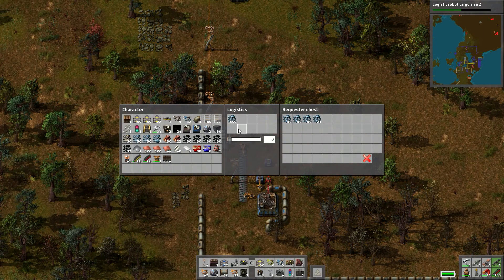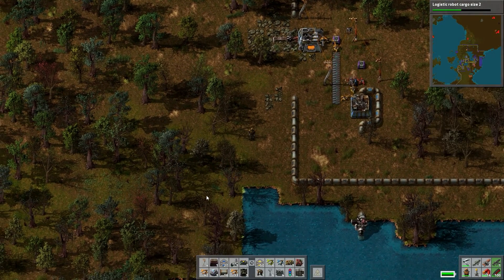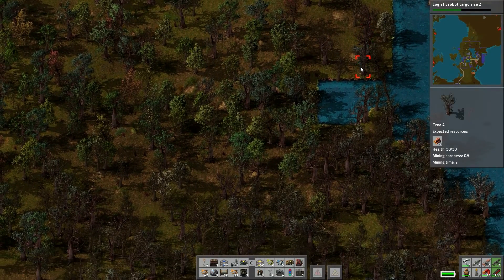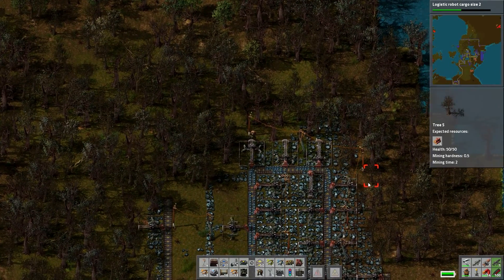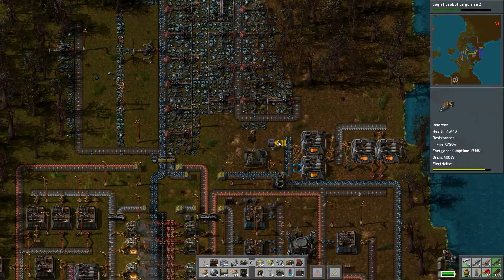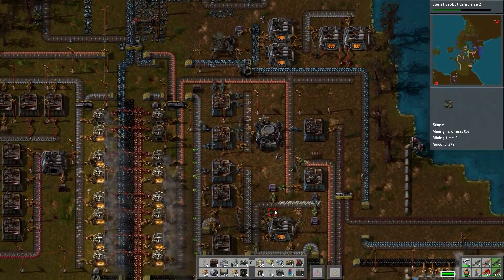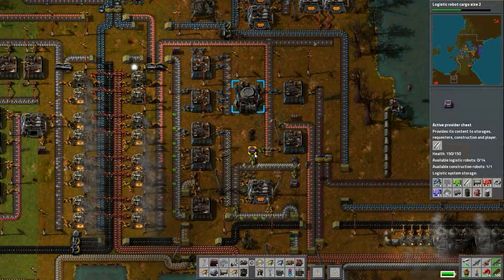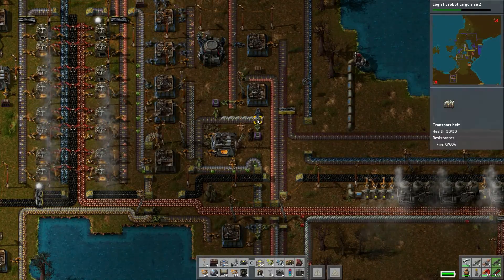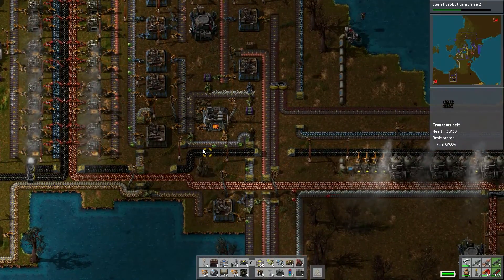Here's a requester chest. This one's requesting iron, and I have iron somewhere else being gathered up. I'm gathering up iron here, and over here I'm gathering up steel. I'm gonna have to move this one because this one was actually starving my production line. I'll have to find another place to put it.